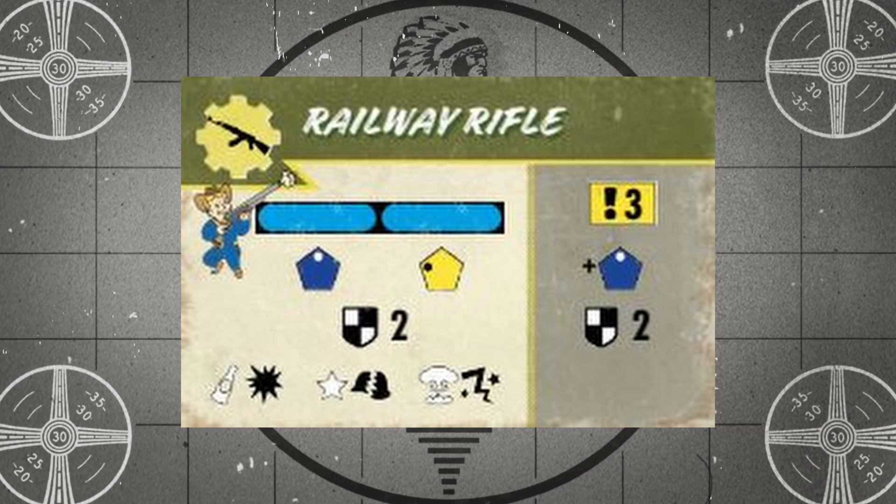That blue special effect die makes all the difference with this weapon, so when possible, try to use it at close range. The Railway Rifle deals two base damage, but it adds one extra point of damage for every Nuka-Cola bottle that you roll when making an attack, one armor break for every star you roll, and a stun when rolling a mushroom cloud. All of these effects can stack on top of each other, and unlike some weapons, there's no cap on how many times you can apply each of these bonuses for every attack.